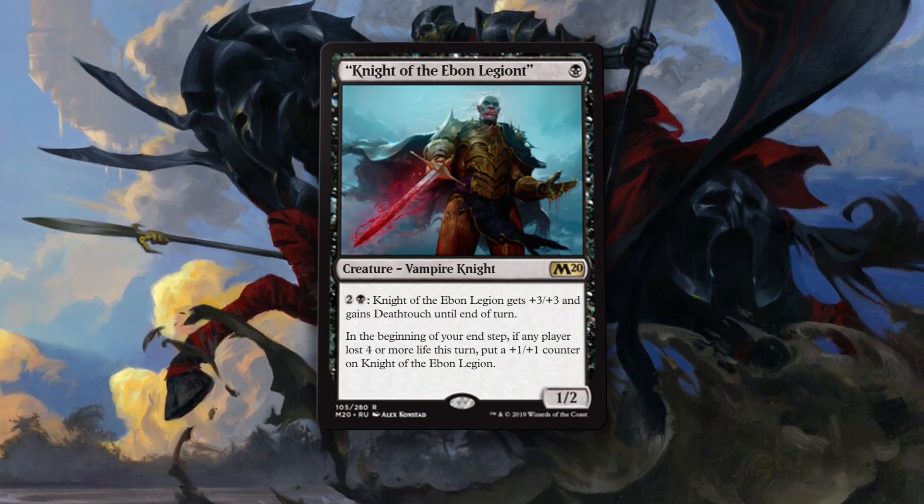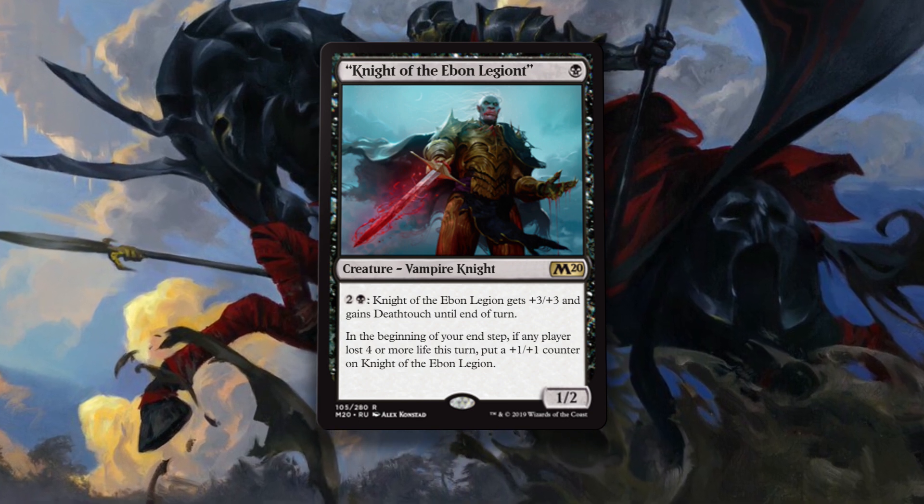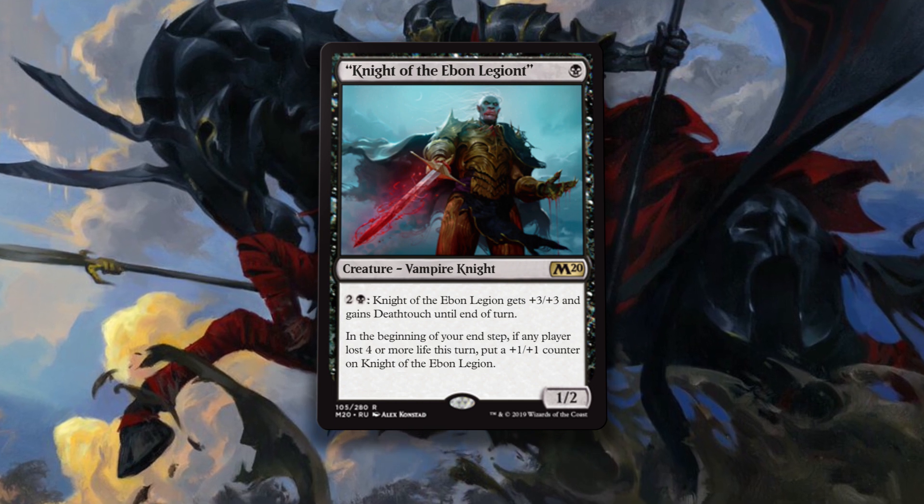Knight of the Ebon Legion is one black mana for a 1/2 vampire knight. You can pay three mana and the knight gets plus 3/plus 3 and gains deathtouch until end of turn. At the beginning of your end step, if a player lost four or more life this turn, put a plus 1/plus 1 counter on the knight.